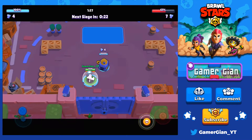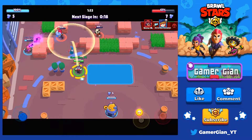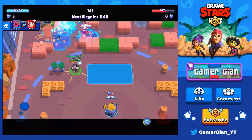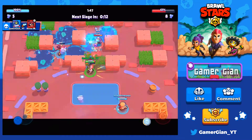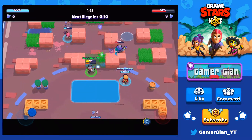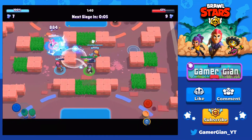Either way, I feel like I'm doing a pretty good job - as you can see I'm not going too aggressive, I'm kind of staying back and trying to control the middle. That just didn't work. Took out the Nita. The Rico should go down right here - yeah, it is. Hopefully the Tara can go in there.